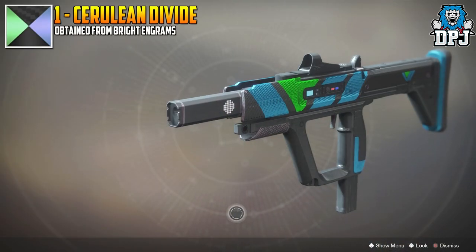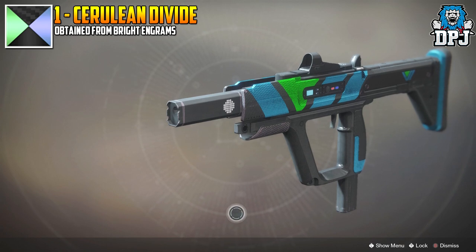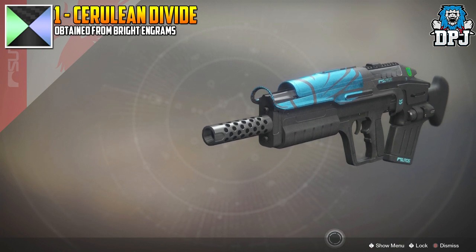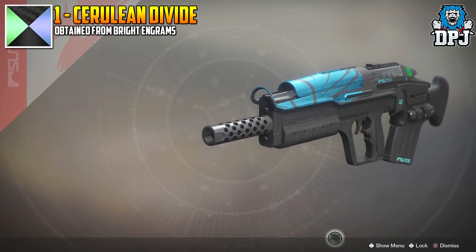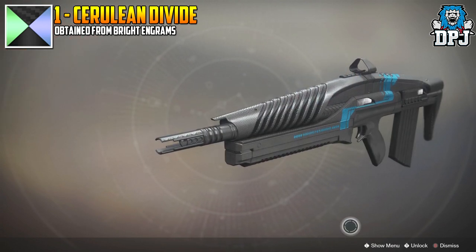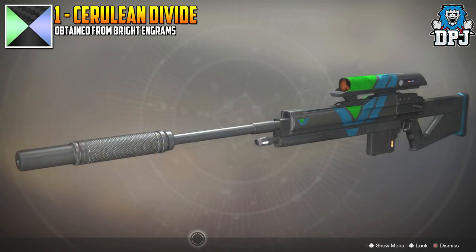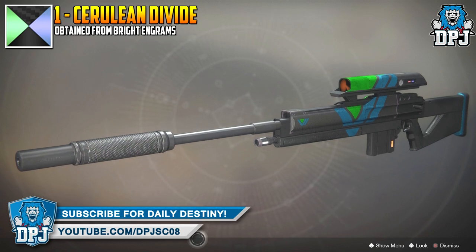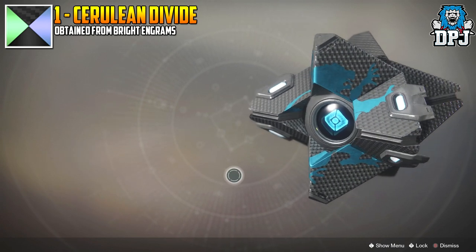In at number 1 and my favourite shader in the game so far is Cerulean Divide. I'm actually hoping you guys don't all agree with me here, as I want to explore different shaders you guys recommend. If I haven't mentioned your favourite shader in this list, let me know in the comment section. This one is definitely my favourite — it gives your gear that kind of dual black carbon fibre look, then applies an awesome blue highlight to that gear. I haven't applied this to anything which hasn't made my eyes water from being gobsmacked at how awesome it looks. It's one of those shaders that will make you use gear which isn't right for the situation, but you'll use it anyway because of how good it looks. Cerulean Divide is definitely the best shader for me in the game so far.